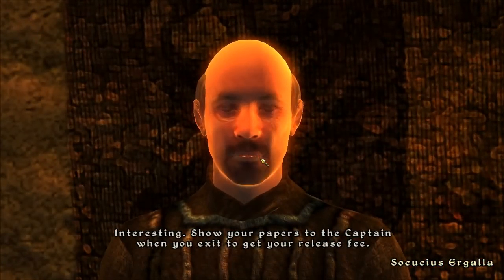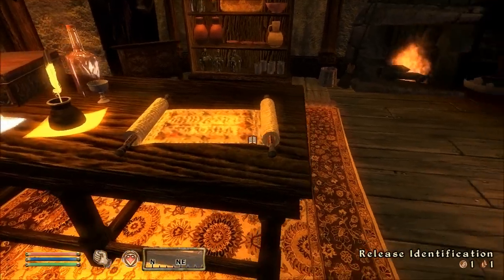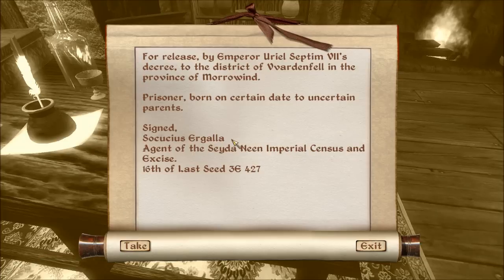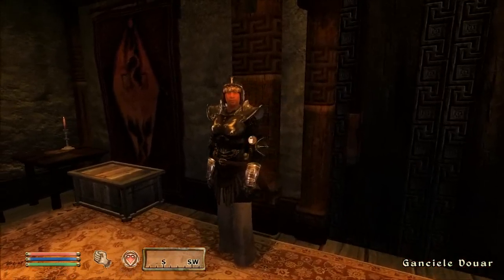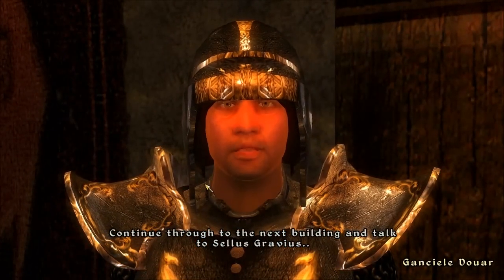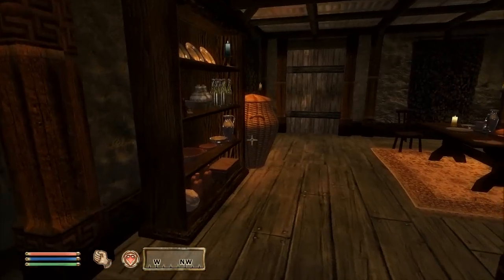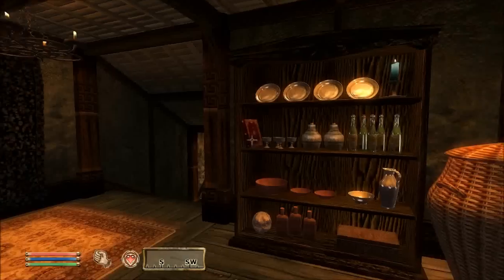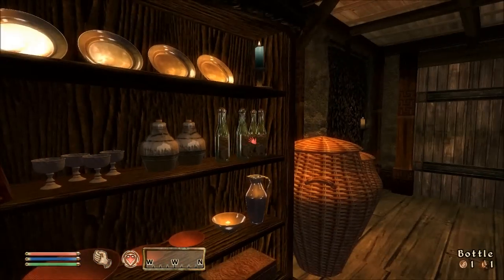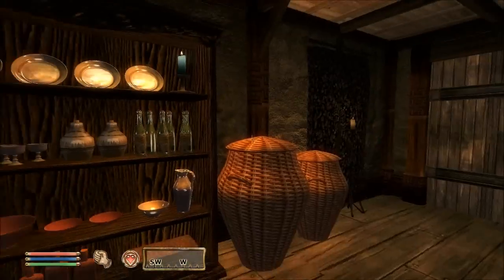I might get destroyed by enemy mages, but I like the fun — you can watch me fail. The officer says: 'Show your papers to the captain when you exit to get your release fee.' And here's where the difference between the Morrowind and Oblivion engines started to really strike me.